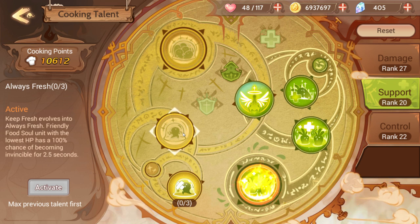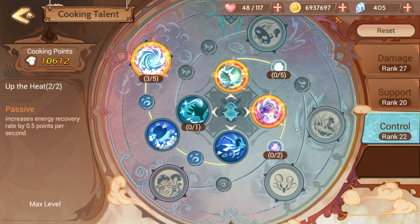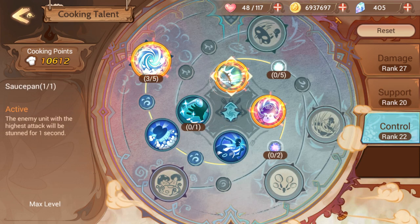The main thing Keep Fresh is good for is if a boss is about to fire off a nuke at you, you can survive it with that. Looking at the control tab, this is probably your nicest use of like 10 cooking power — Saucepan. If you buy just one level of this, it stuns the enemy with the highest attack for one second.